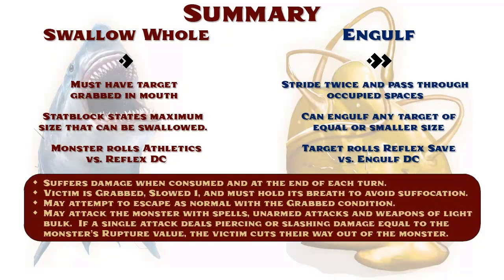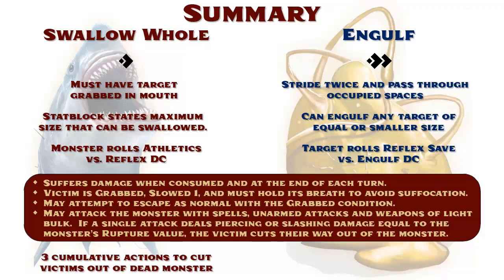Once a creature is swallowed or engulfed, the mechanics are mostly the same. They suffer the listed damage when they are consumed and again at the end of each of their turns. They have the grabbed and slowed 1 conditions and must hold their breath or start suffocating. They can free themselves by either succeeding at an escape check or by cutting their way out. They can only attack the creature with unarmed attacks or weapons of light bulk, and if a single attack deals slashing or piercing damage equal to or greater than the rupture value, they cut their way out. Spells can also be used, but remember the limitations due to holding your breath and having the grabbed condition. The last difference: with Swallow Whole, when the monster dies, people outside can spend a cumulative total of three actions to cut the victim out; with Engulf, it loses cohesion and anyone engulfed by it is instantly freed.